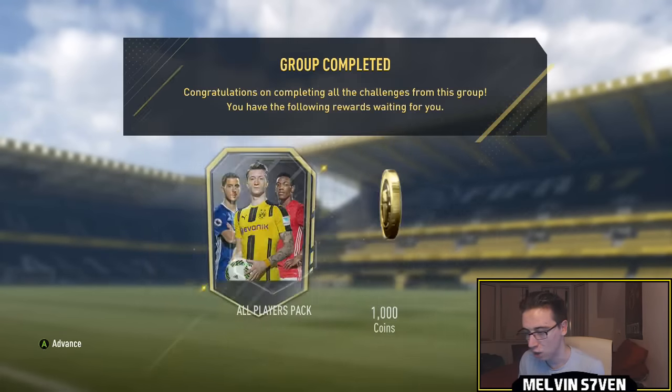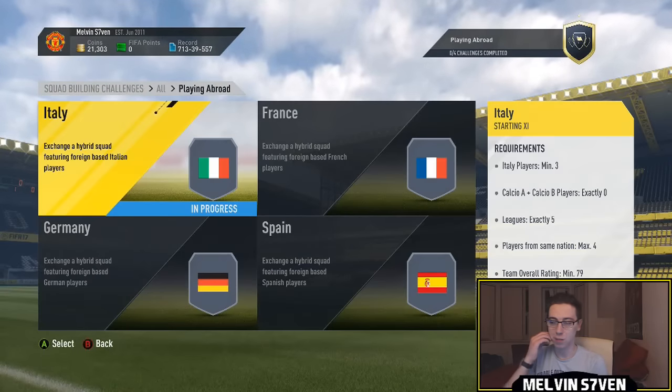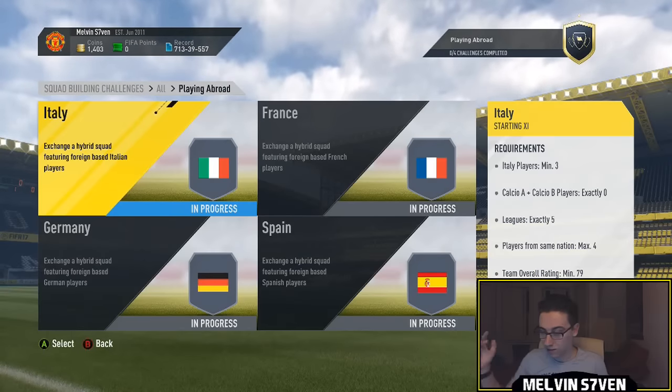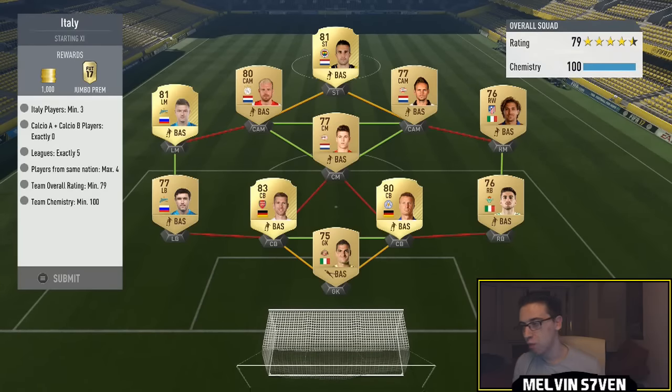The packs you get for this first set aren't that good, which is why I've used bronzes — you don't really want to be spending a lot. But for the other set you do get a 50k pack. I'll be back when I've built these.